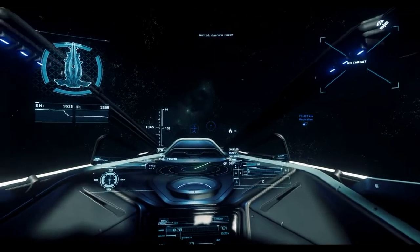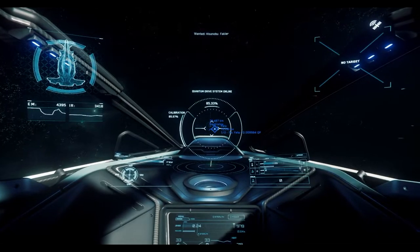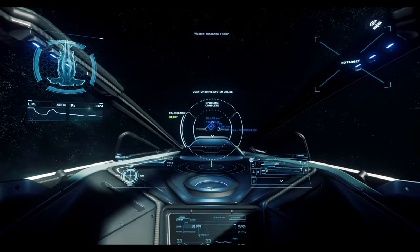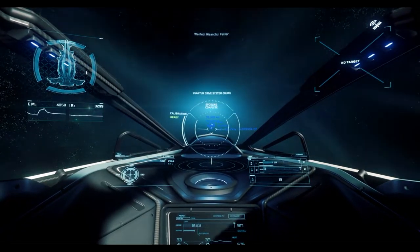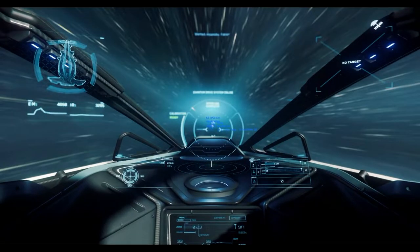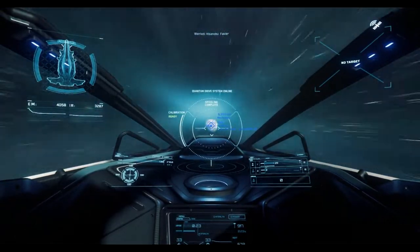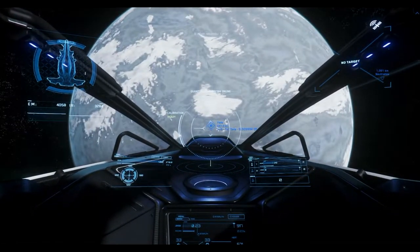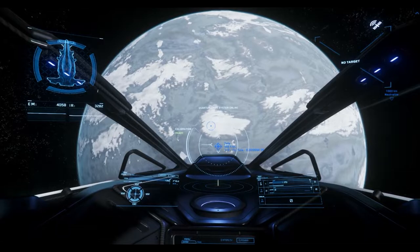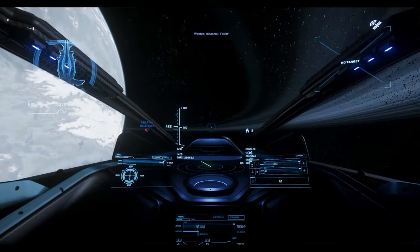For what it's supposed to be — a quick interceptor slash race car type ship — it gets the job done. You've got to compare this to the M50, the 350R which I think is the fastest of them all, and we'll see when the reworked 300 series comes out in 3.5. Freelancers are 3.4 and 300s are 3.5. There's also a Mustang variant. I've never put much into the racers — I'm more of a combat role person, so the racers just didn't do much for me.